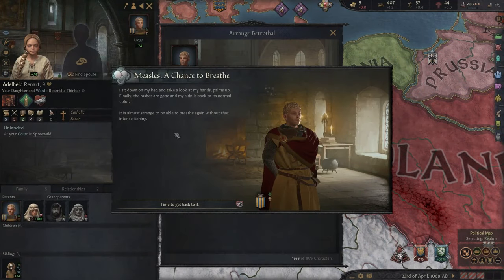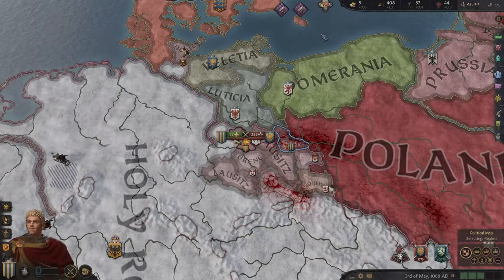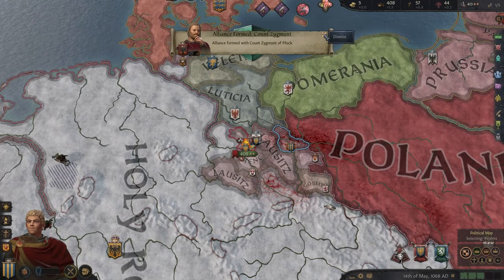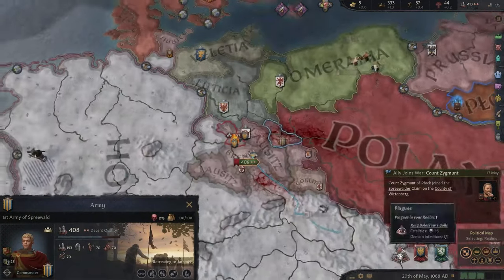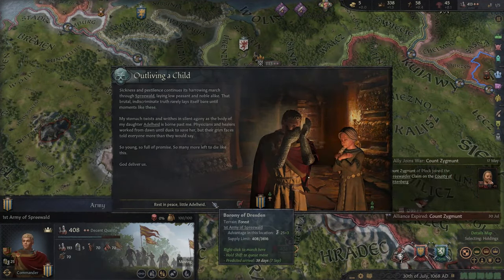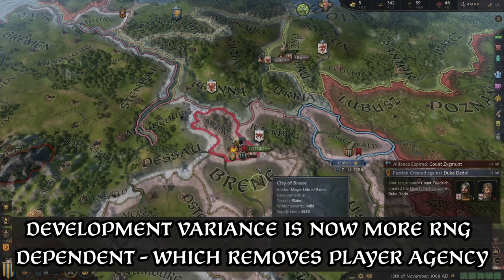I believe that the Plague mechanics have succeeded in that endeavour and have done so well — children do not live as long. Where they fail is all the other debuffs you get in addition to that, such as the aforementioned gold and legitimacy hits, but also in development. As Plagues spread, they lower the development of the counties they hit, reducing the gold and levy count they provide. Due to the frequency of Plagues and the severity of their devastation, the game now struggles to maintain growth for both AI and player, making the desire to vastly reduce Plague's appearance a common feeling.